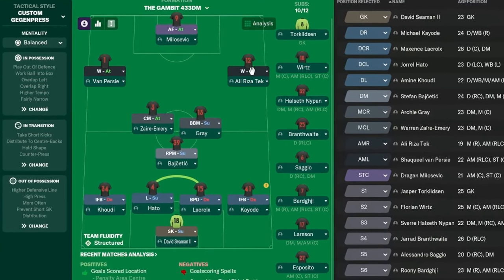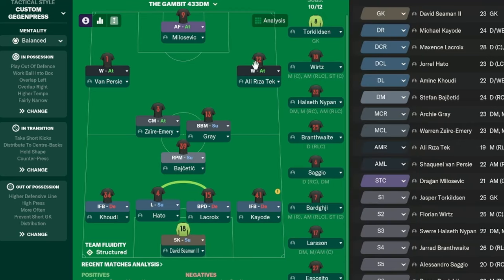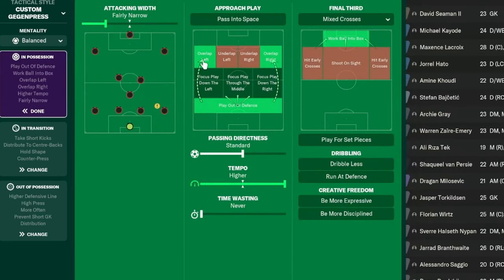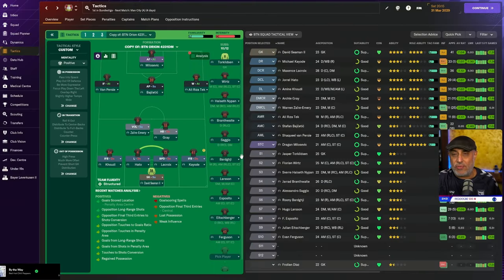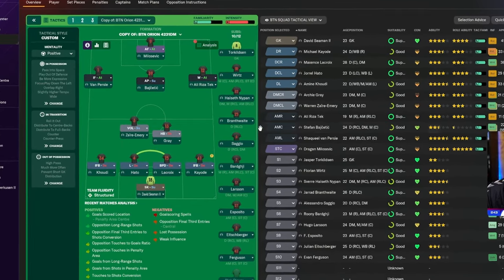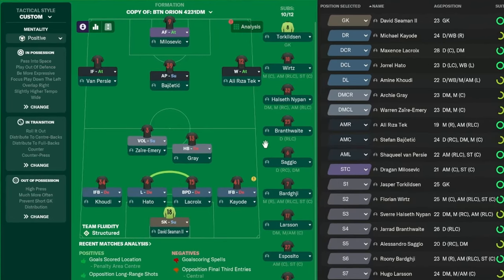Here you can see how I set it up. We've got two wingers, we've got an advanced midfielder with a CM on attack. No PIs are being used in this tactic. We've got an inverted fullback, a libero, another inverted fullback, and a roaming playmaker. The only difference is we're using two overlap instructions. And I am a huge fan of the hold shape instruction. If you're familiar with my Orion tactic, this is a version that's slightly different where I leverage off the fact that these guys are very good at forming a 3.